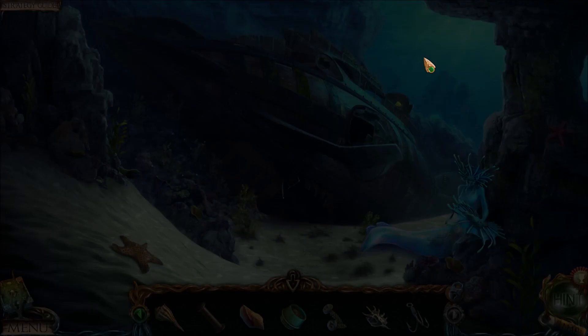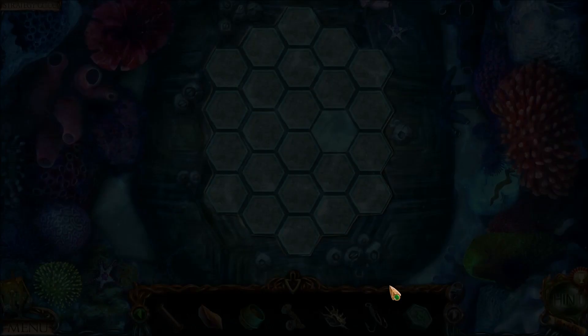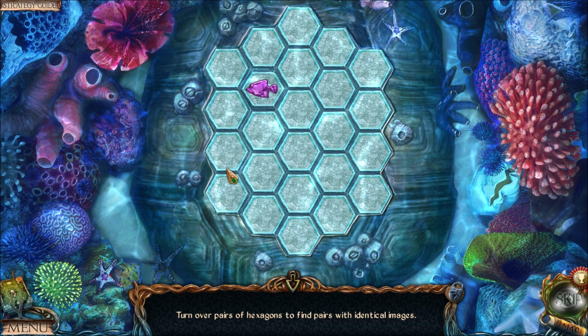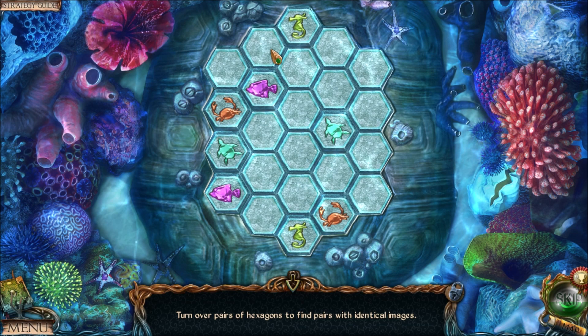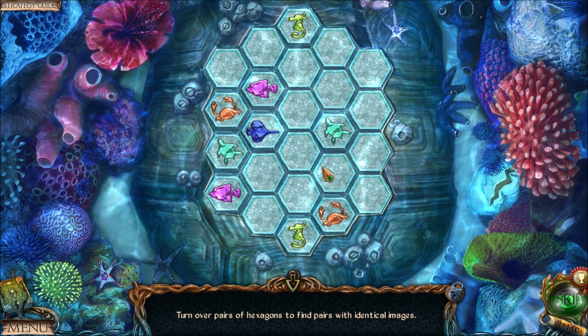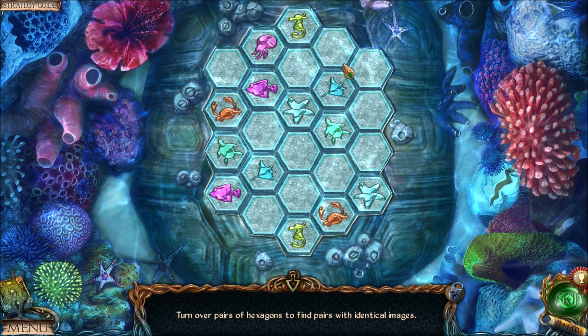Here's a hexagon puzzle. I think you should be able to complete it before the skip meter fills up, but I was just unable to do it — I'm not good enough at this challenge. This is one where it doesn't matter how far you are into the puzzle; it takes the same amount of time. When I skip it, everything that's not turned over just turns over all at once. So it doesn't matter if you have one match, zero matches, or all matches except one — it takes the same amount of time to skip that puzzle.